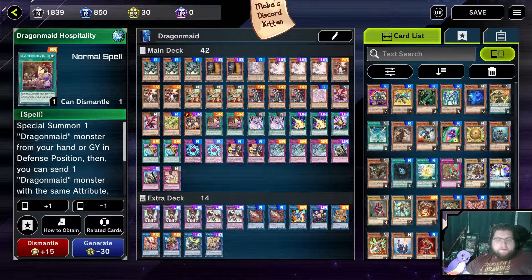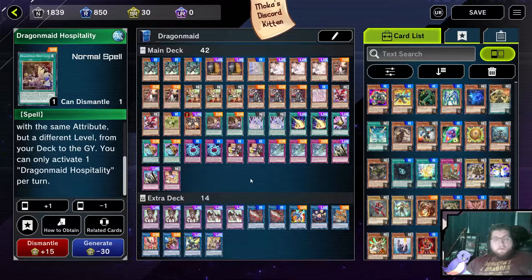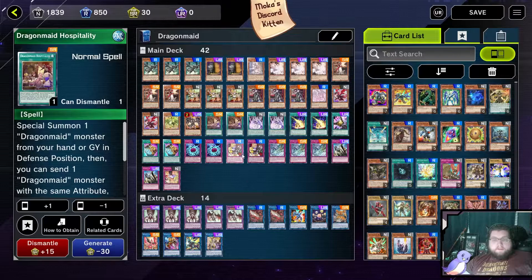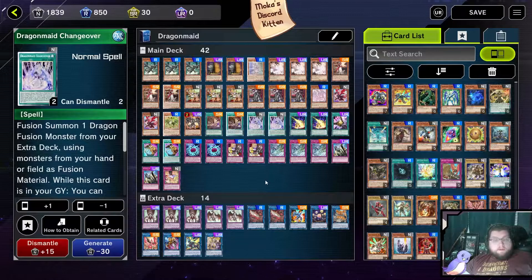On to the spells and traps. Hospitality lets you special summon a Dragon Maid monster from your hand or graveyard and then send one dragon with the same attribute from your deck to the graveyard. This is a decent way to get your big dragons into rotation, or even just get a big dragon on the field if you're in a bit of a pinch — because sometimes you draw into them and don't have any way to summon.